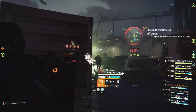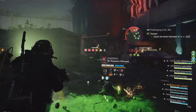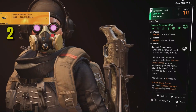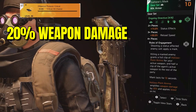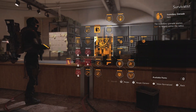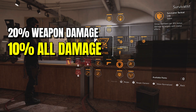What an Ongoing Directive gear set can do better than any other gear set is as a support build, and this build does it incredibly well in multiple different ways. Rules of Engagement not only buffs your weapon damage by 20%, it also buffs your entire party by 20%. The Survivalist specialization then adds a further 10% buff to all damage — both weapon and skill damage done to targets with status effects.